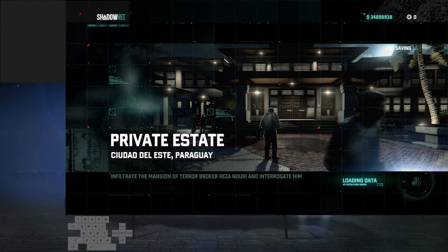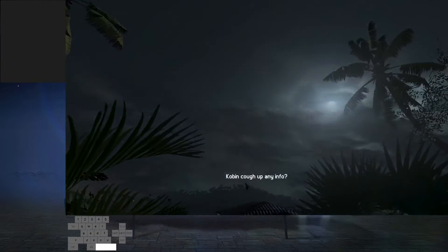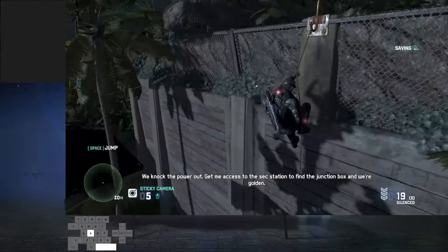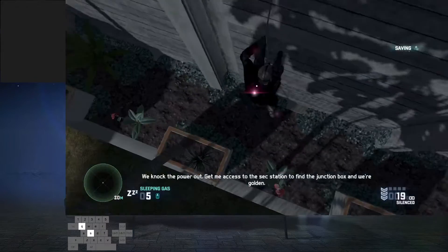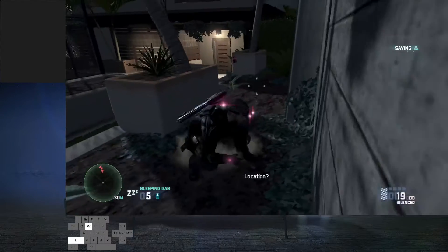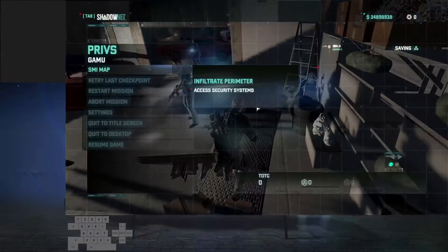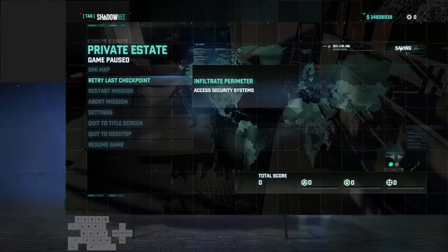If you're using a 100% file, you want to use the mission loadout — it's just gonna help with some skips. What you need to do is go down on rappel and switch to sleeping gas, because you're gonna need it. Now you want to sprint and barge through this door.